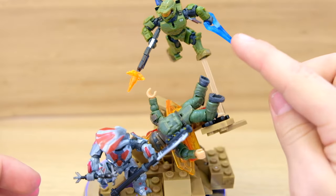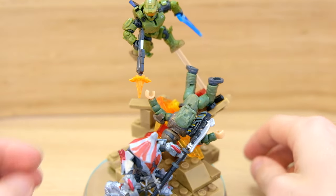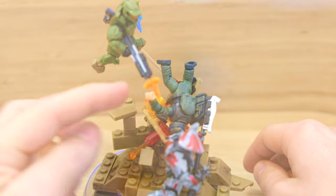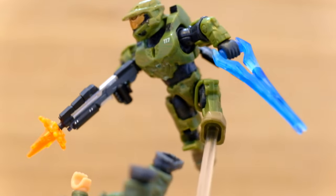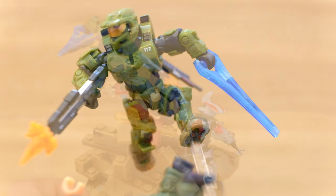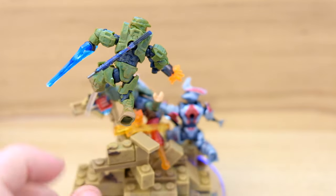Here we have the Defense Point Showdown Master Chief with the Infinite Series 2 Blindbag Energy Sword. He's got a gorgeous assault rifle from Halo Heroes Series 12, and that's got a muzzle flare heading right down to the Brute Chieftain. He's also got a custom shotgun, which I received in the mail quite a long time ago from a really cool fan on our Discord — it's painted very nicely.